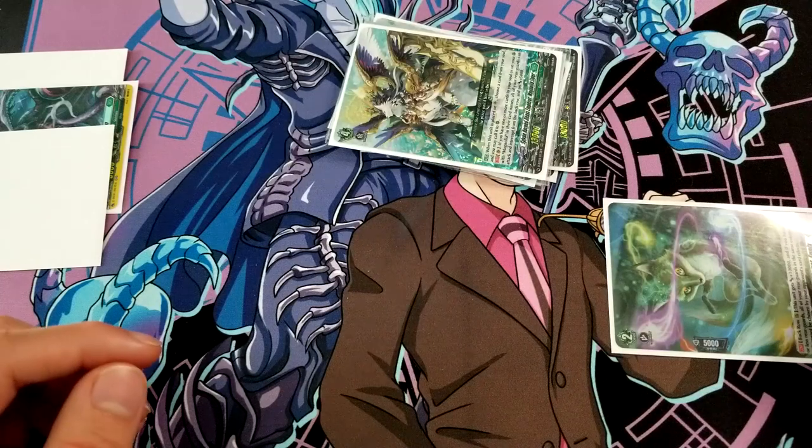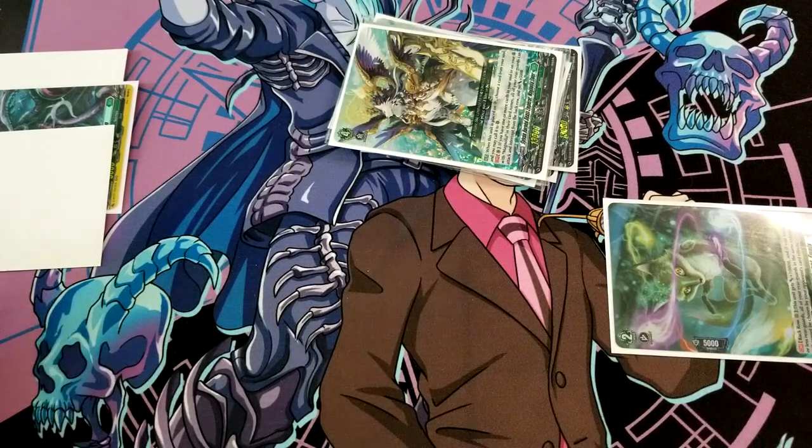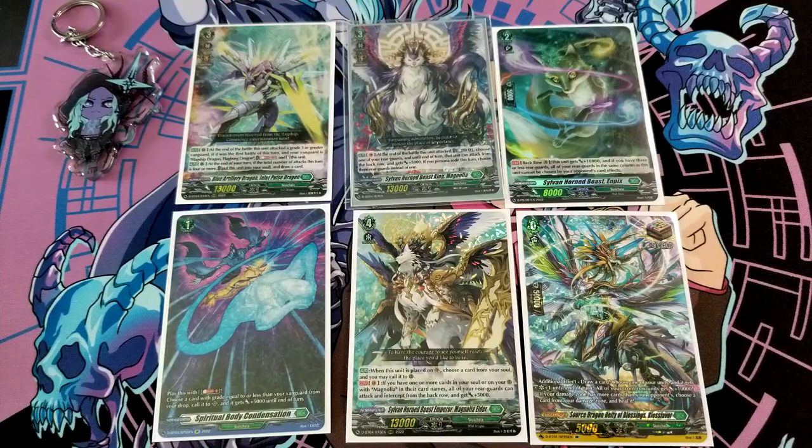If rear guards get retired or prisoned you can bring them back next turn with Spiritual Body Condensation or similar cards. That's the deck profile - it's a pretty straightforward deck, especially now with the new support. Inland Pulse and Impacts synergize with a lot of cards that help Stokea Magnolia do its thing, especially since it struggled in the past with having enough pieces or resources for an effective turn - similar to Aquaforce in the past. There's room for changes based on your preferences or metagame: you can increase orders, change orders themselves, change Grade 2s or Grade 1s.